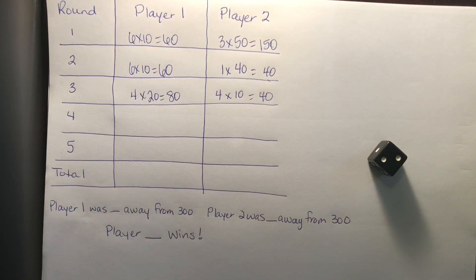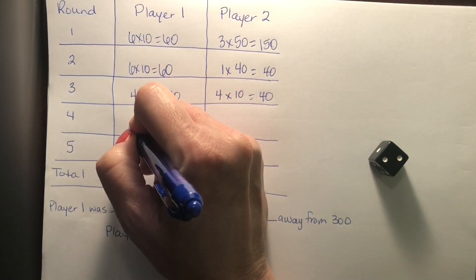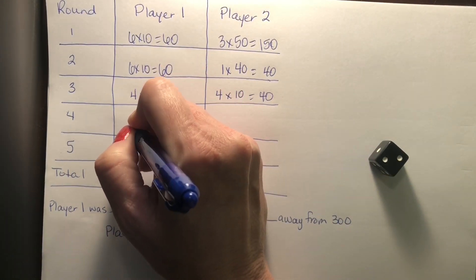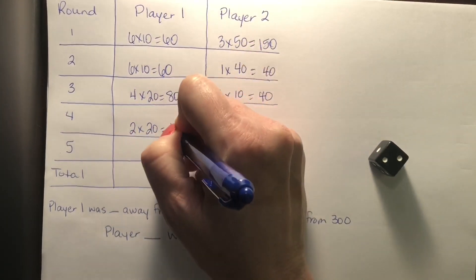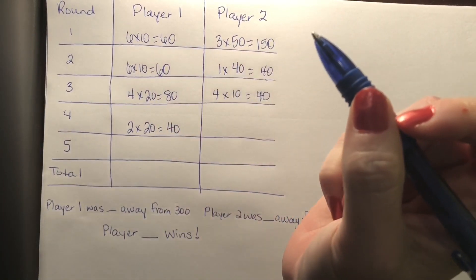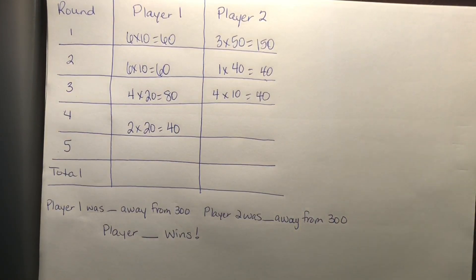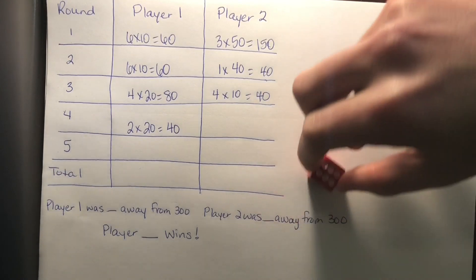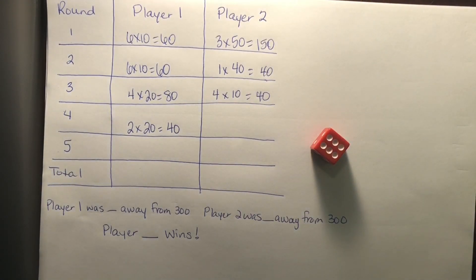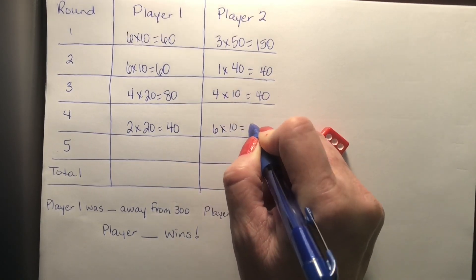I rolled a two. I'm going to do 20. Two times 20 is 40. I already had 200, so I'm sitting at 240. I feel good about my score. Player two rolled a six and chose 10. Six times 10 is 60.